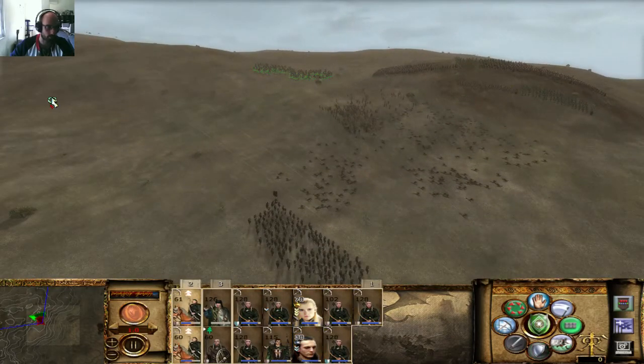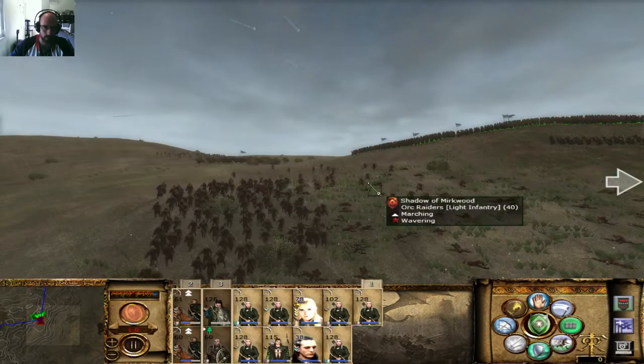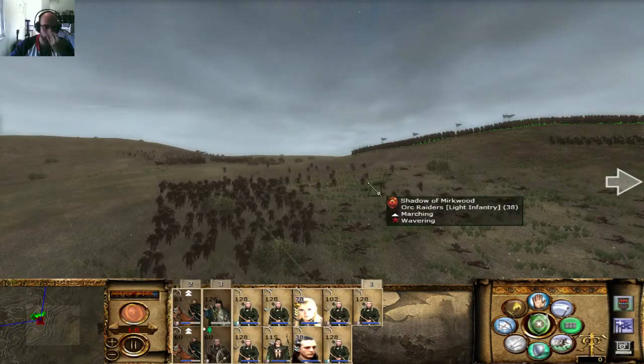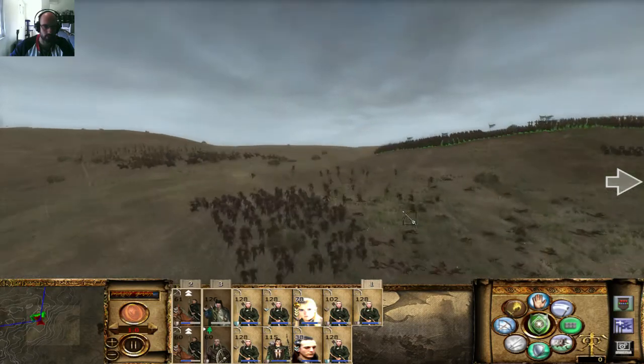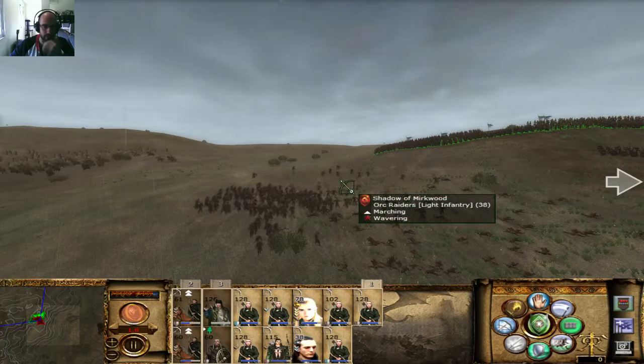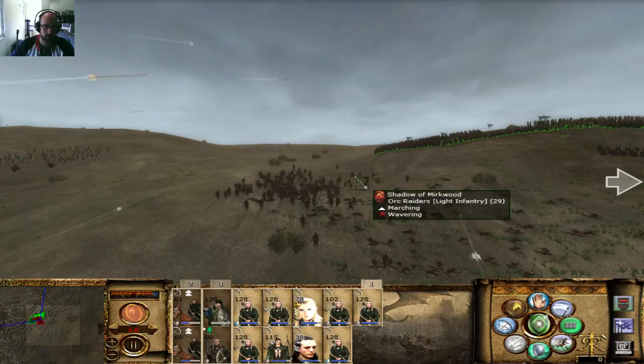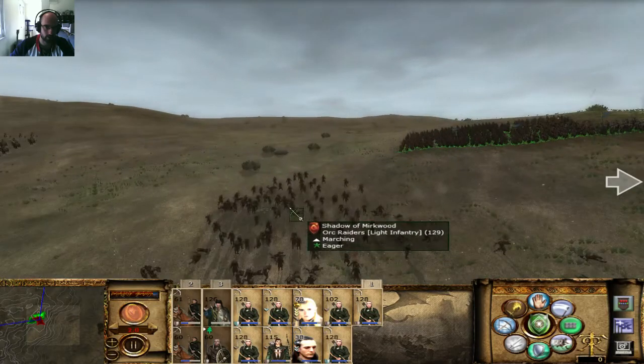The cavalry can start moving over here. My archers are taking these orc raiders. I wish they would run away so they would attack the other target. Of course I can tell them to attack directly, but I want to see if I don't even have to do that. I guess this is the captain, so that won't happen.